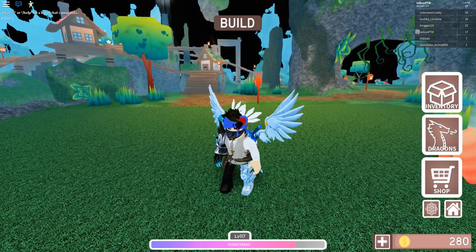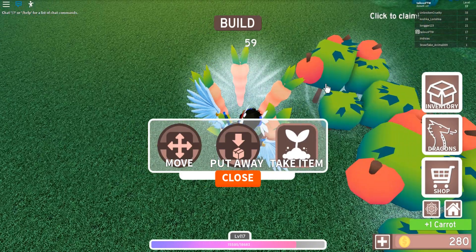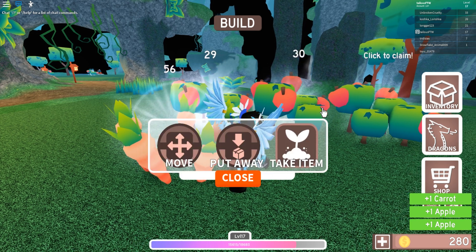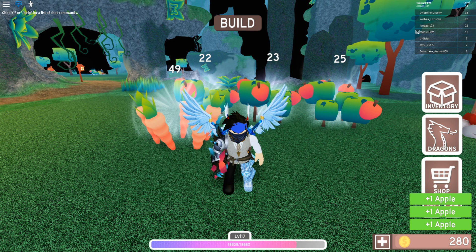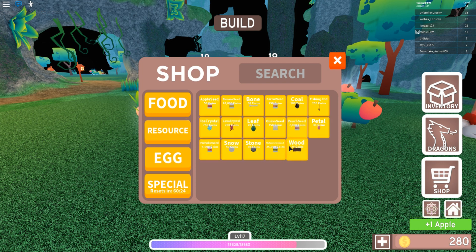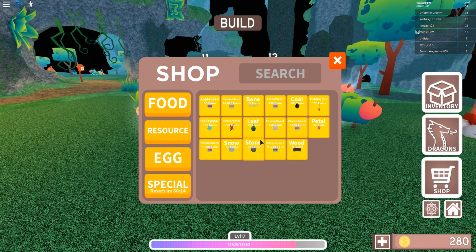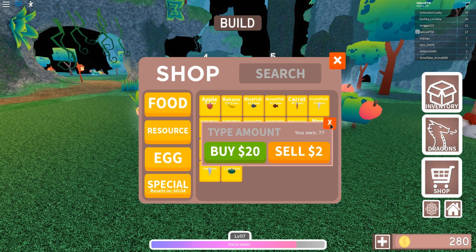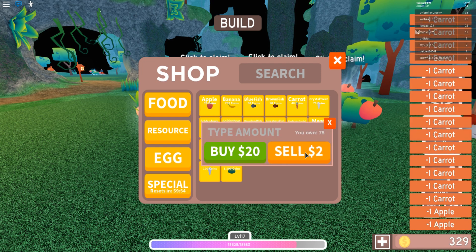So we're here in the lobby. Since the servers are broken, let's find out how much we can actually sell foods for — like apples and stuff. Let's go to the resource shop. These crystals sell for 50 each. Apples sell for 2 each — I have 77. Carrots sell for 3 each. Let's sell a bunch of carrots and then a bunch of apples, because why not.